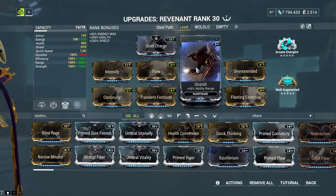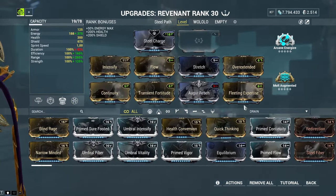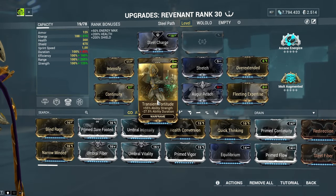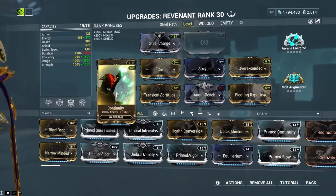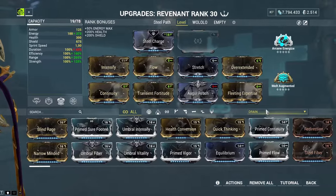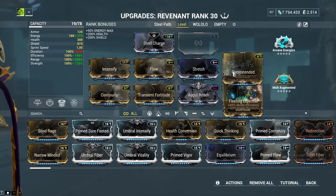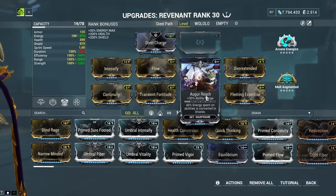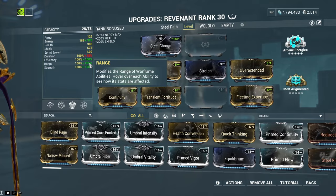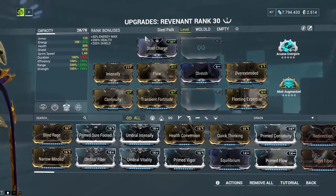We go for Overextended, Stretch, and Augur Reach to have the absolute maximum range so we hit every enemy in the room, then Fleeting Expertise for efficiency, Transient Fortitude for a bit more damage, Continuity so the duration isn't completely gone, and Flow for more energy. If this build isn't possible without a single Forma, you can take out Augur Reach — it won't be a huge hit to range. This is what you want to run while leveling and getting more Forma.